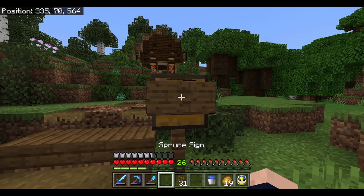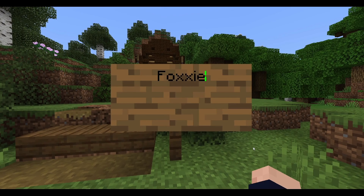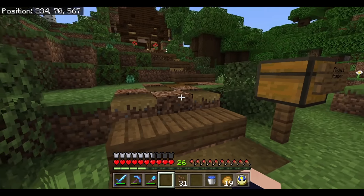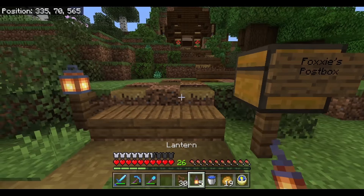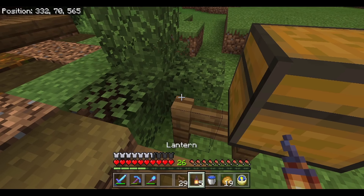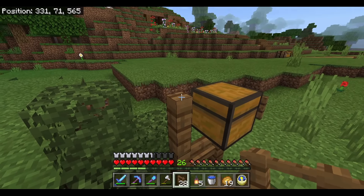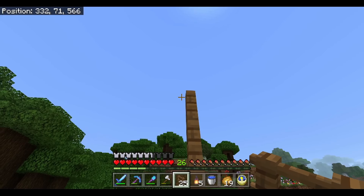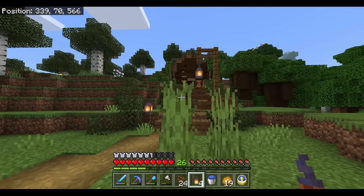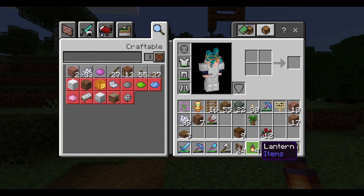I'll put a little sign on there - crouching helps - 'Foxy's Post Box,' because we call it post in the UK, not mailbox. We can pop a couple of lanterns at the bottom of this path. Actually, if we bring this up into a bit of a lamp post, that would be kind of cool - maybe one higher so you don't bang your head on it. We can hang a lantern like that - that's kind of cute. Yeah, I like that, that's cool.